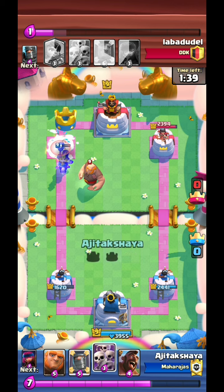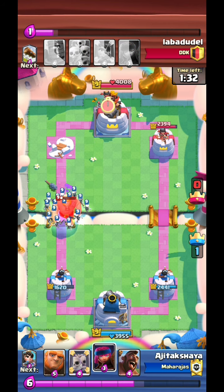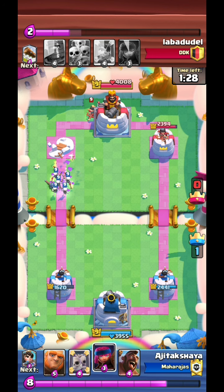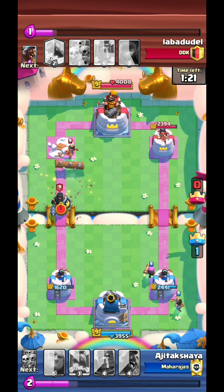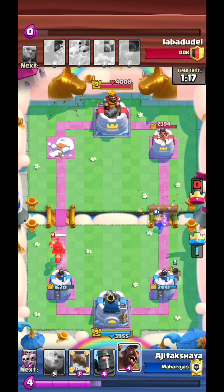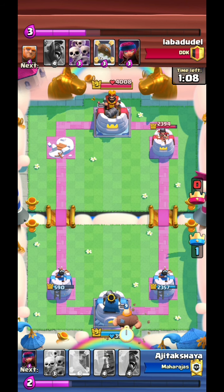He does not stop my dark prince. I go with Skami because there are no arrows and I knew the log was out of rotation. I ignore the dark prince and the King Tower takes it down. If I didn't have my King Tower activated, my left tower probably would have died right there.